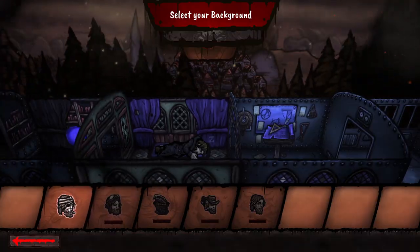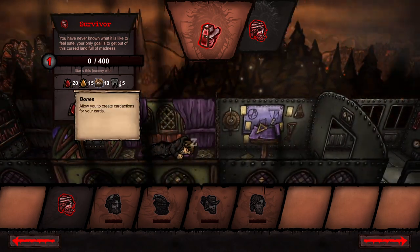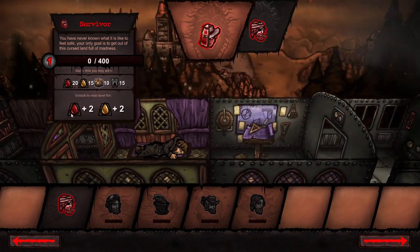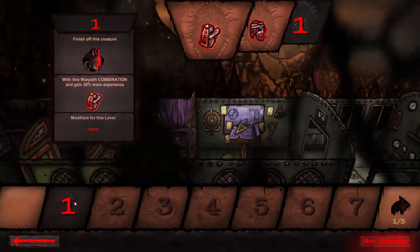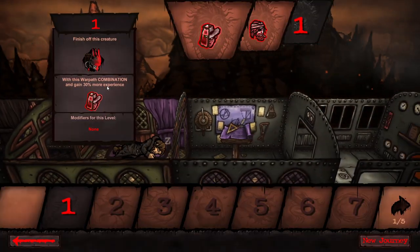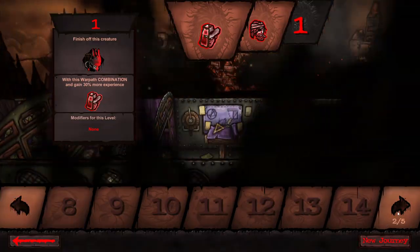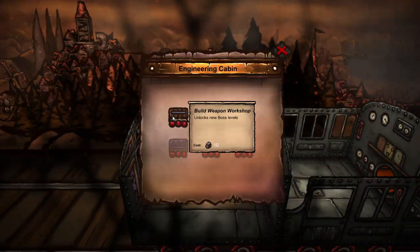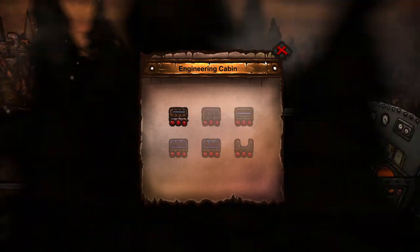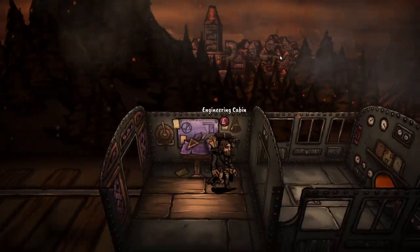Select your background. What does this do here? Starts us with, theoretically, a different set of stats, potentially. You can upgrade them over the course of time as well, it seems. Select the journey level — that just seems like maybe an Ascension or difficulty style system. With this warpath combination, gain 30% more experience. No modifiers for the level. Seems like we need some kind of metacurrency, potentially, for the engineering cabin — unlocks new boss levels.